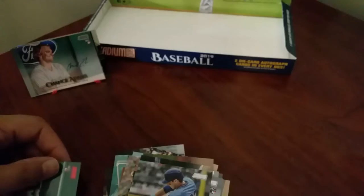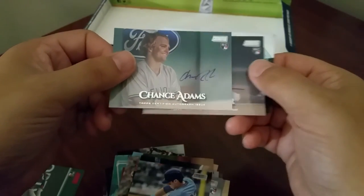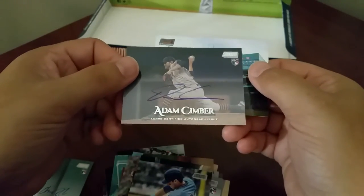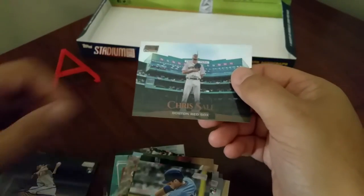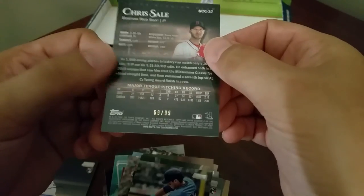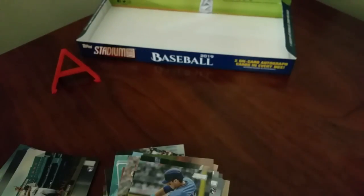A little bit of recap here - we got the McNeil red foil rookie, our two autos were Chance Adams on-card and Adam Simber on-card, and a Chris Sale numbered out of 99. Alright, we'll go ahead and get this one uploaded - as always guys, thanks for watching!